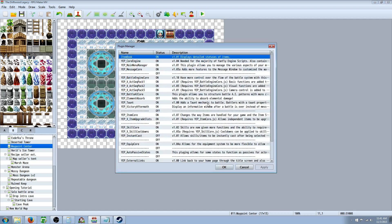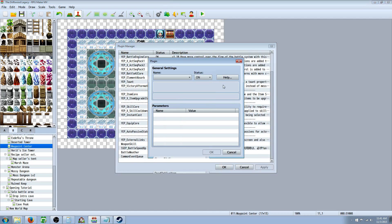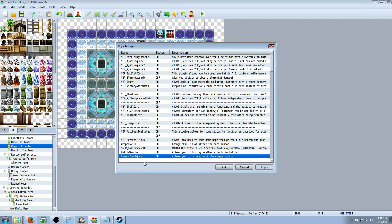Once you've got that saved, open your Plugin Manager, double-click a free space, and then select the Common Event Queue plugin to activate it.